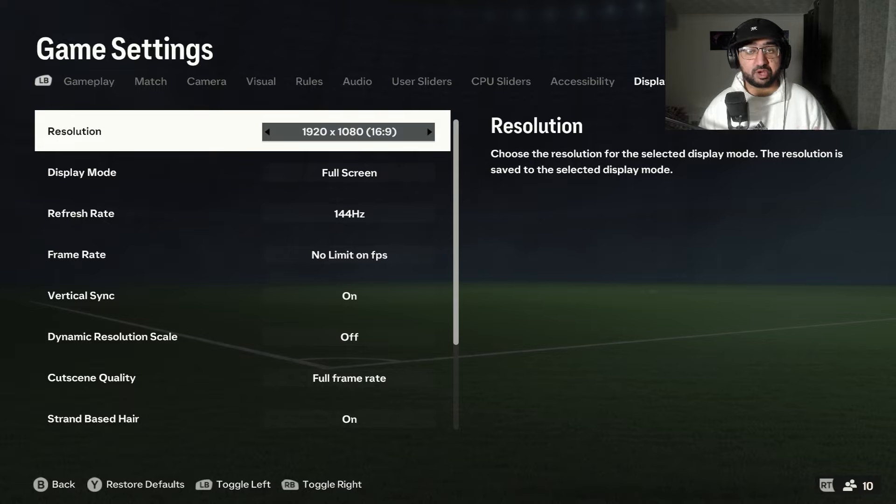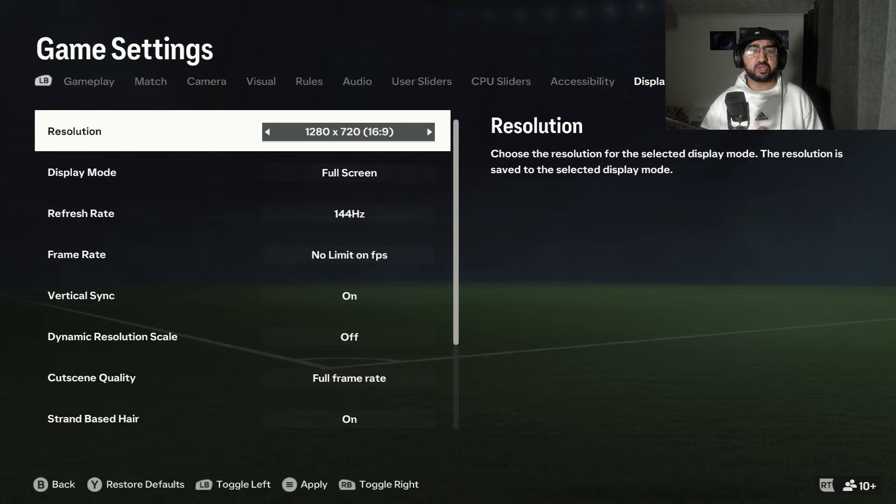If you don't know your monitor resolution, check display configurations in Windows. If your resolution is 1920 by 1080, use that. For people using smaller monitors or laptops, I'd recommend 1280 by 720 — it's much smoother.